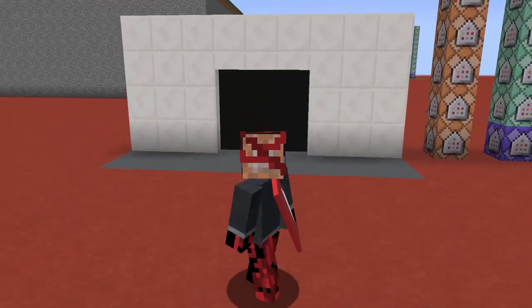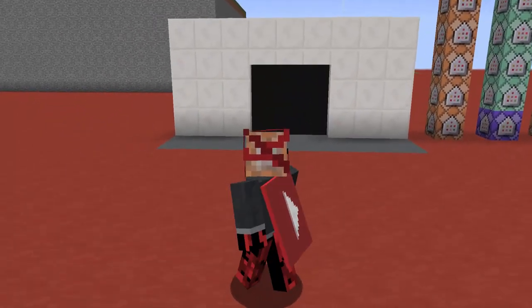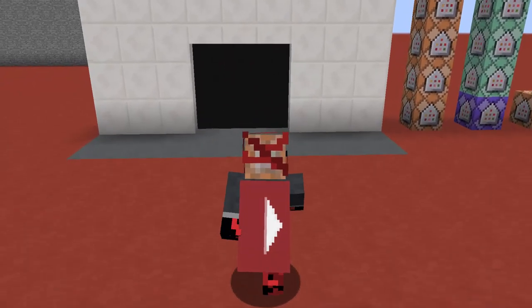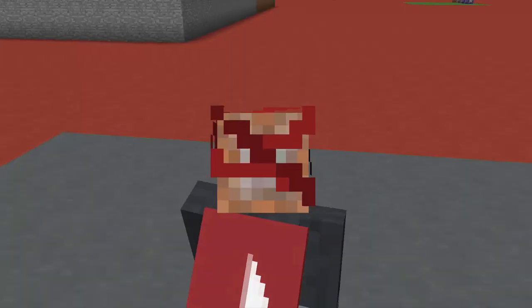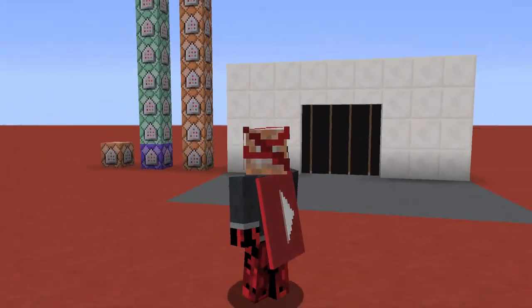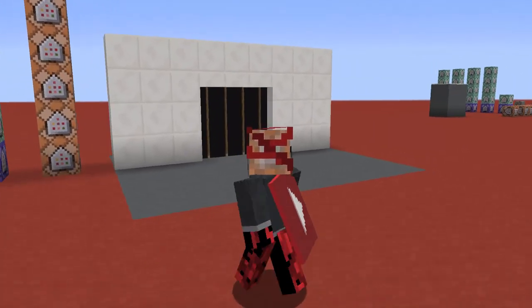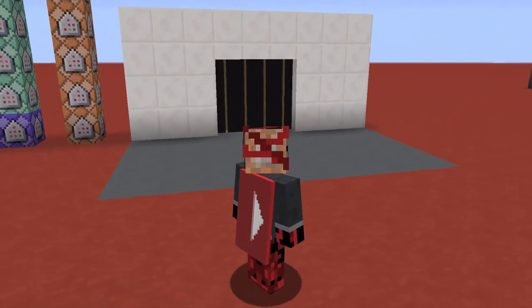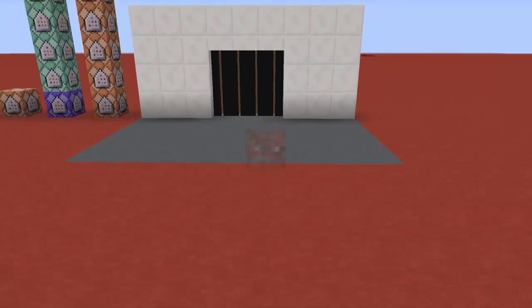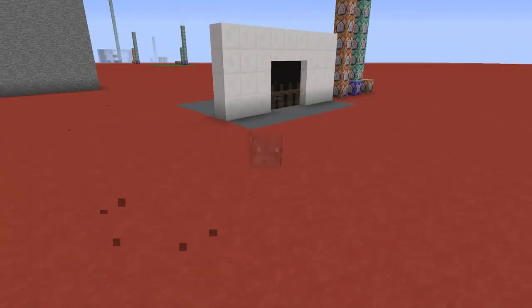If I get close to those doors, they will open with a really nice animation. If I go far from them, the sensor detects it and the doors will close again. So imagine in how many cases you can use this sliding door. In the back you can see the sticks that are holding the banners.